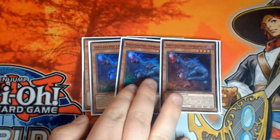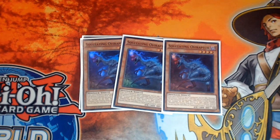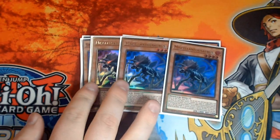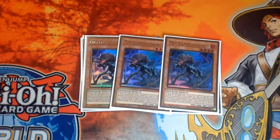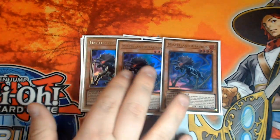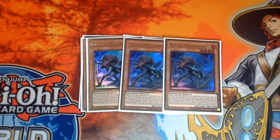Triple copies of Souleating Oviraptor - without this at three, frankly the deck is unplayable. This card is so incredibly important in your combos; it does absolutely everything the deck needs. It's a mandatory three-of. We also have triple copies of Miscellaneous Auras - people are already coming for this card's head, they want it gone on the list. I frankly don't care; it makes the deck so much more solid. With this card at anything less than three, the deck drops right down the tier list. It's an absolutely insane card - it does so much for you and if nothing else you can use it to bait other cards. Unfortunately these ones are in a horrible gold rarity.